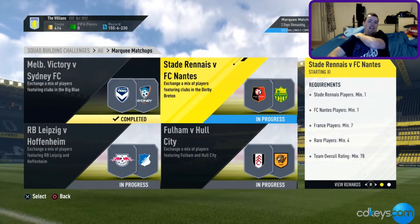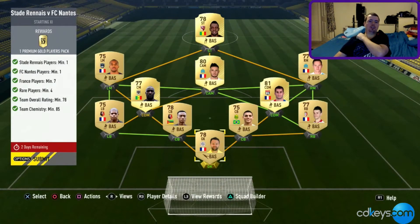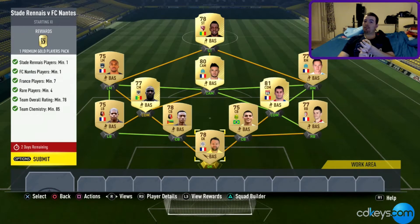The Rennes versus Nantes one is a little bit more awkward because you need one player from Rennes and one player from Nantes. The Nantes players are going for a lot of money because there aren't many of them — you're looking at 5k upwards. You need seven French players minimum, four rare players minimum, a team overall rating of 78, and chemistry of 85. As you can see my chemistry is 100. You could probably put center backs at left back and midfielders at left mid and right mid because they tend to be cheaper.